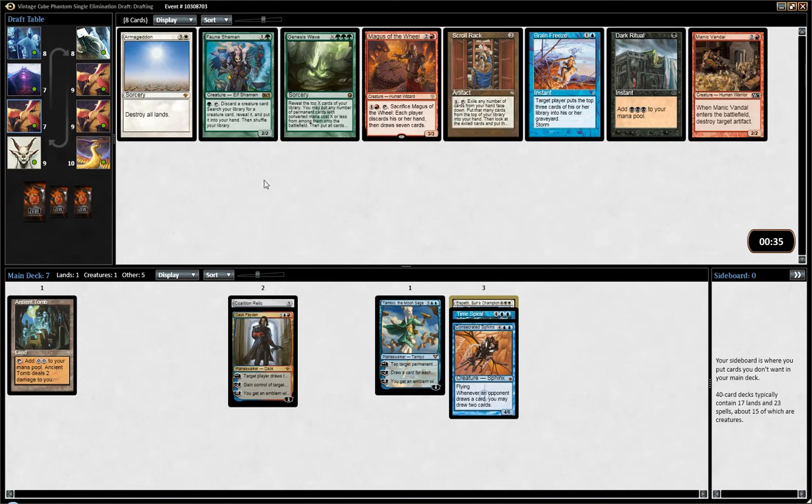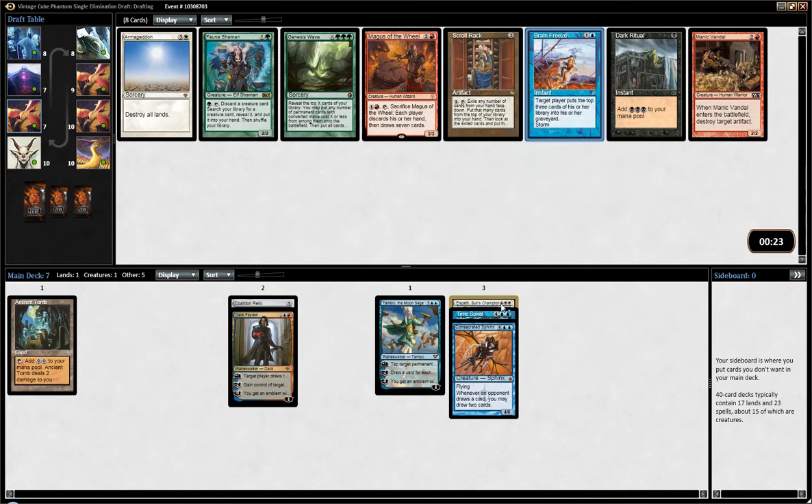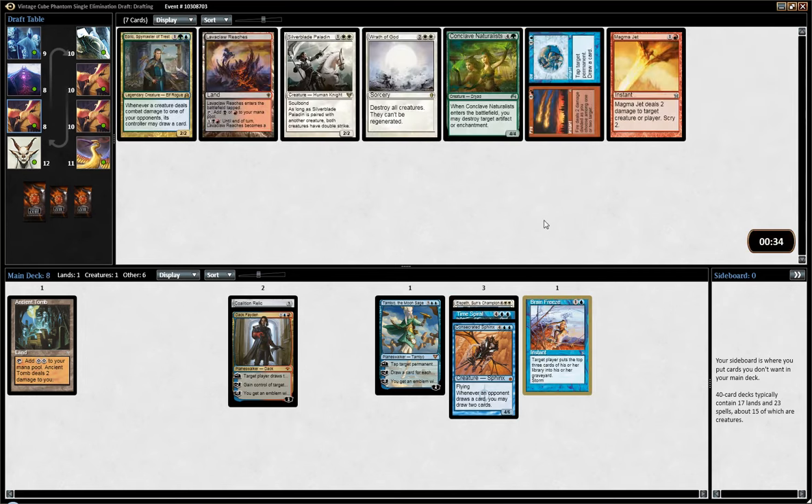Two pretty good cards for Storm here: Brain Freeze and Dark Ritual. Since there's nothing else I'm really interested in, I'm going to pick Brain Freeze, because there's still a chance I end up playing Storm, given that I have Time Spiral and a bit of acceleration. But I won't get to have Dark Ritual either way. There's not really any good cards for a control blue-white-red deck here. I think I'd rather pick Brain Freeze on the off chance that I do end up playing Storm.